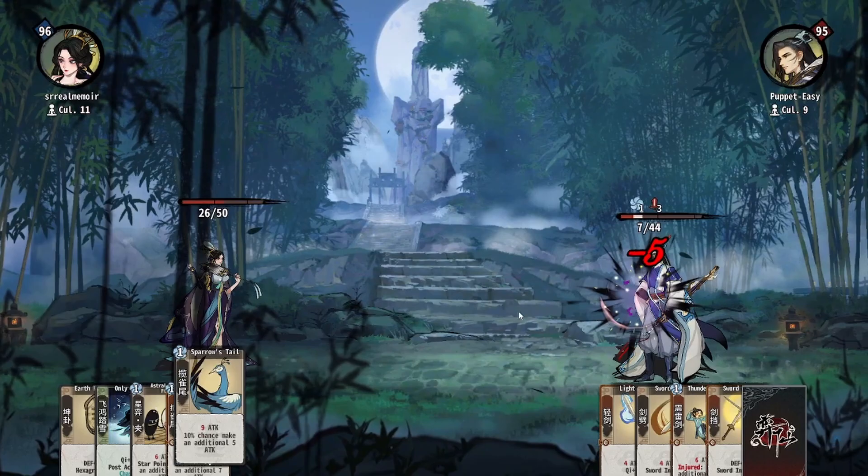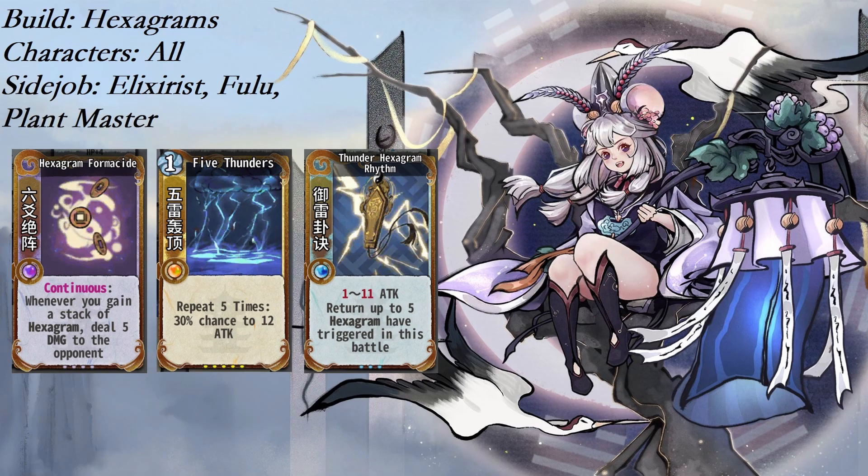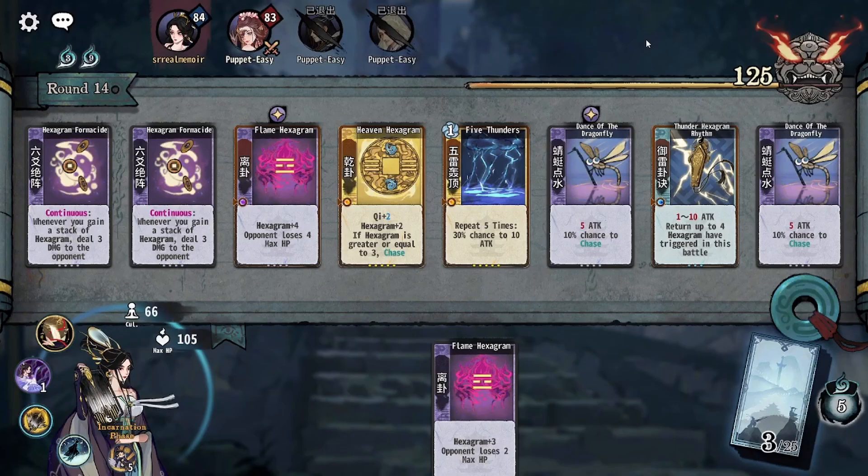It is worth noting that the amount of hexagrams generated by a fully upgraded Earth Hexagram is the same or better than other hexagrams up until tier 4, and you can easily play a max Earth Hexagram for the entire game. Hexagrams are one of the most straightforward evolutions from a starting board, and one that should be considered if you find yourself with a fully upgraded Earth Hexagram early.